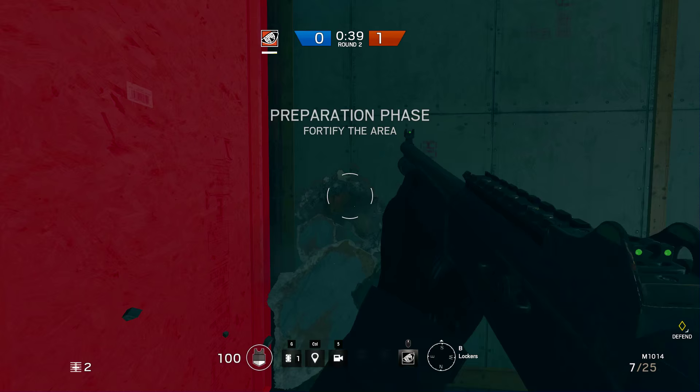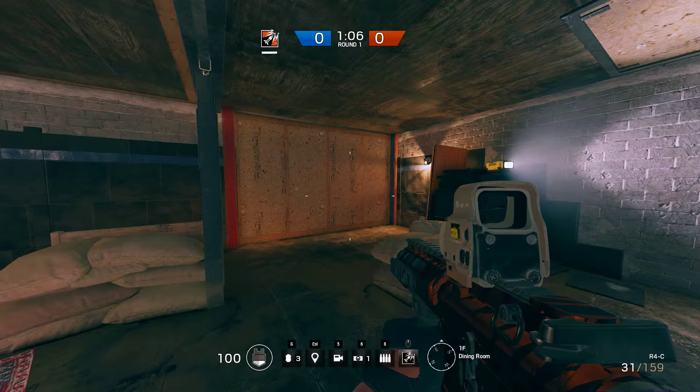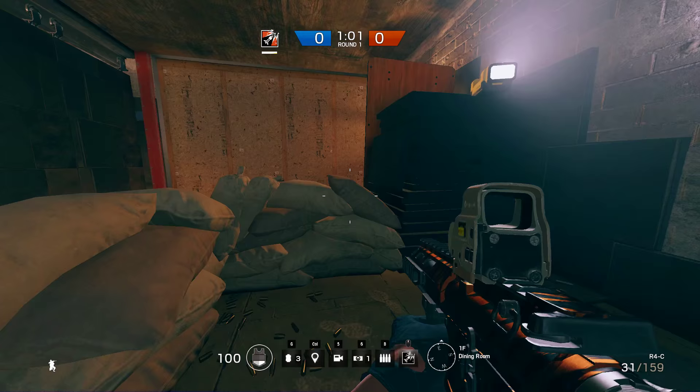It is very important that at the beginning of the round you make holes in this wall to connect the locker room and the A room, because it's very hard to defend the A side from the room itself. If you find yourself defending the first floor, make sure you reinforce this wall and this trap door — I see way too many teams overlooking the trap door especially, and after the enemy blows a hole through that it's a nightmare to defend.